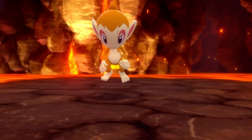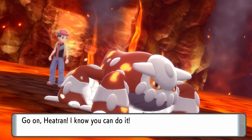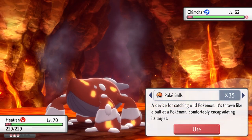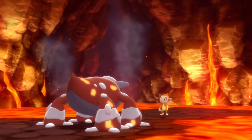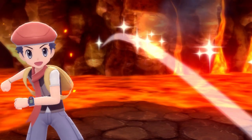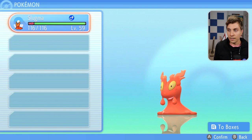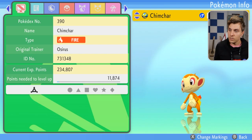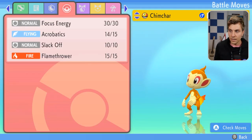A lot of Pokemon in the caverns are going to have access to different egg moves, and this is a real game changer. It means you're going to be able to save a lot of steps obtaining Pokemon to try and breed down an egg move. You can just catch the Pokemon in the cavern and have an array of different egg moves for that particular Pokemon.